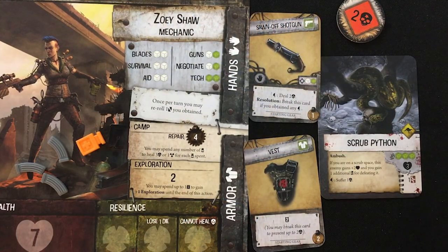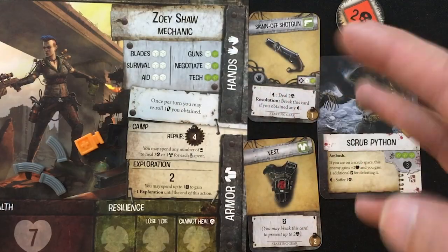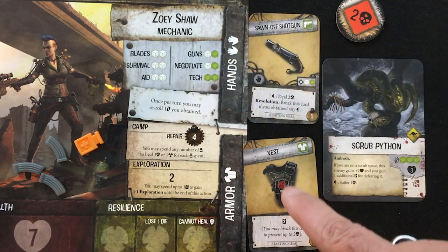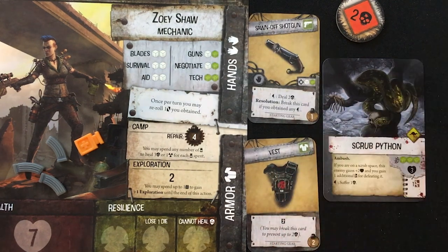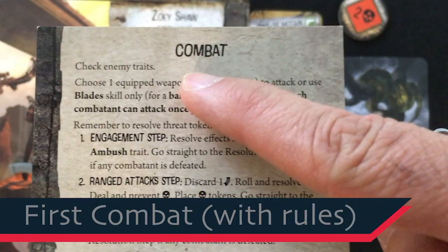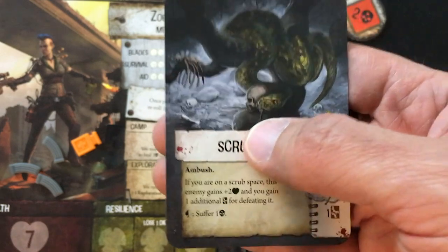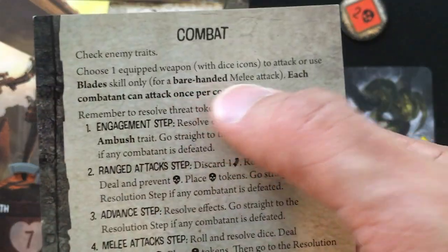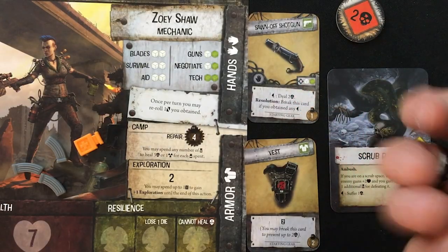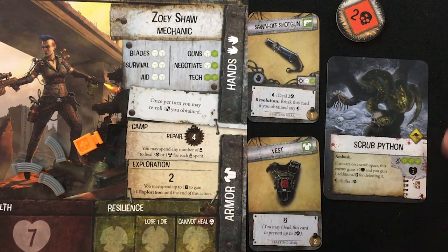Nice — we get to show you some combat right off the bat. It's a lady with a shotgun versus a giant python. Before you move, you choose what you have equipped — up to two hand items. I have my sawn-off shotgun and one piece of armor. You have to choose before you go, because if you get into a fight, you deal with what you already have. First in combat, you check enemy traits. This scrub python has ambush, which means he's going to attack us before we get a chance to shoot.